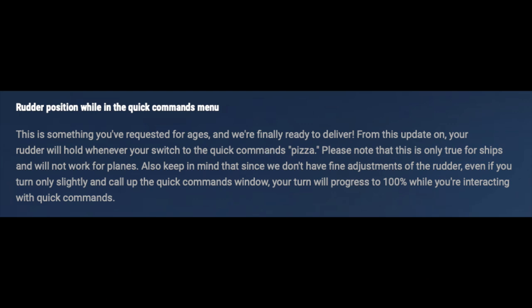Lastly, a quality of life improvement: the rudder maintains its position while in the quick commands menu. That's been really annoying the whole time I've played — if you're in the middle of a turn and use the pizza wheel quick command menu, your rudder returns to neutral and the turn stops. That's why you had to be really quick when entering the wheel. Now you don't have to be so super quick, and that's genuinely a good thing.